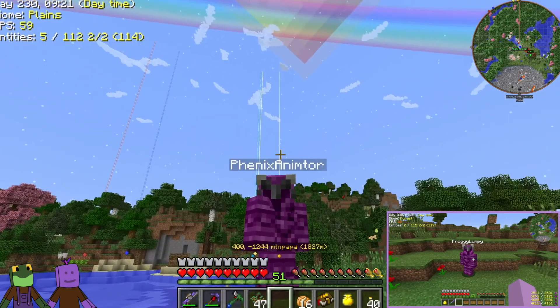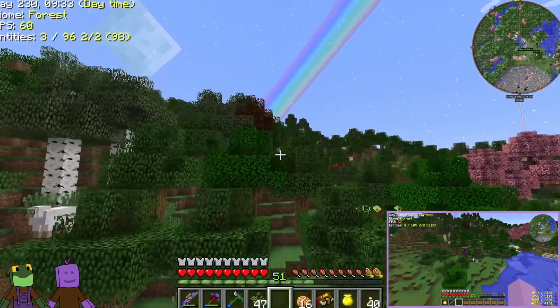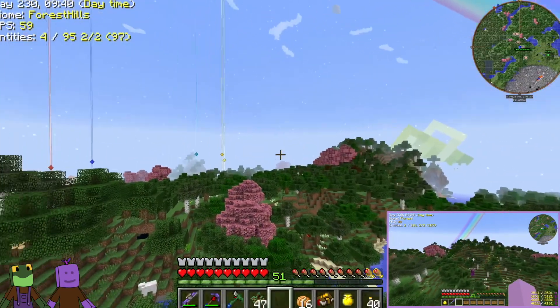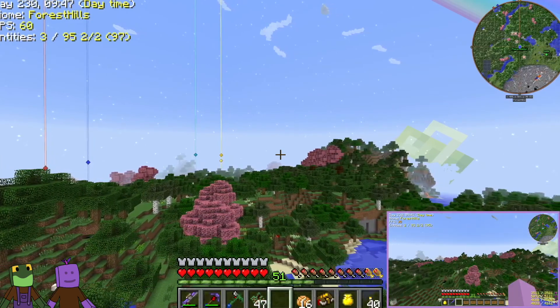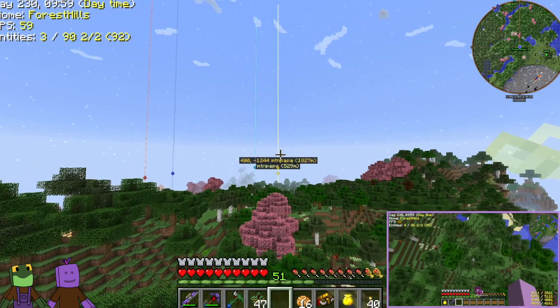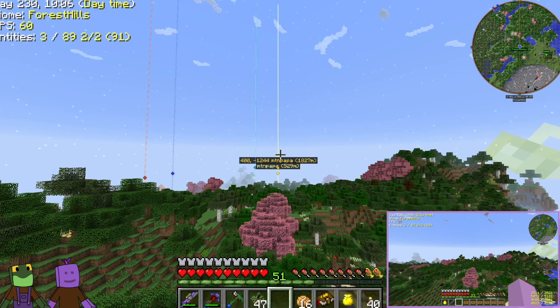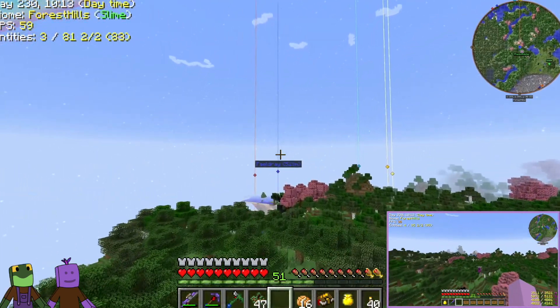If I go to Mountain Papa's at 400, let me fly to 400, you will actually see these things line up — this is how I did this. I'm at 400. If I'm at 400 and you look, then the Mountain Papas — two lines actually line up together. You can see that one says Mountain Papa with the 400 and the negative 4, 1244. That's the actual tree. Actually, let's go to Feldre — hers are the farthest away, so let's go to hers first.